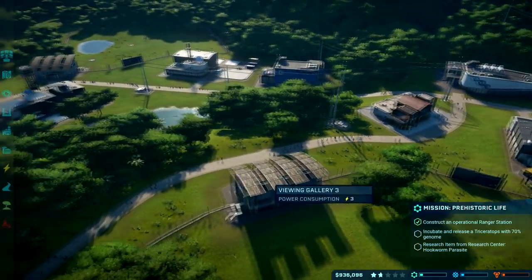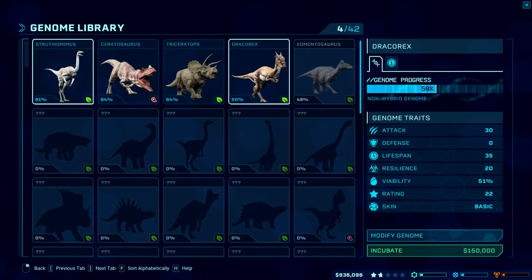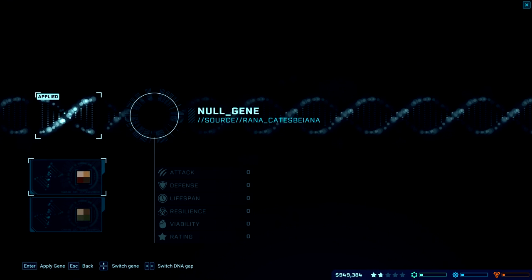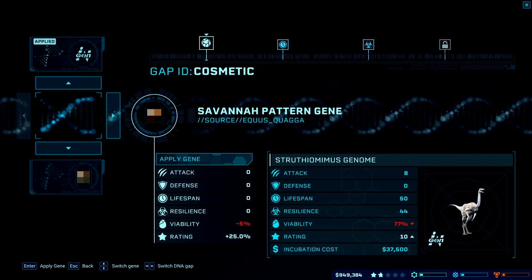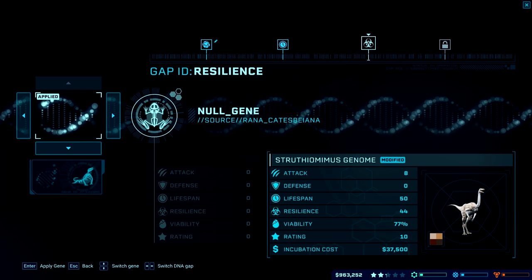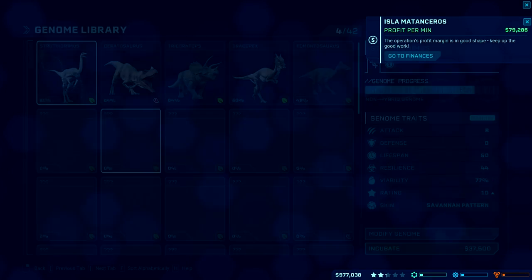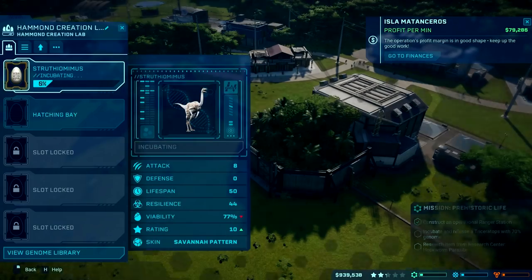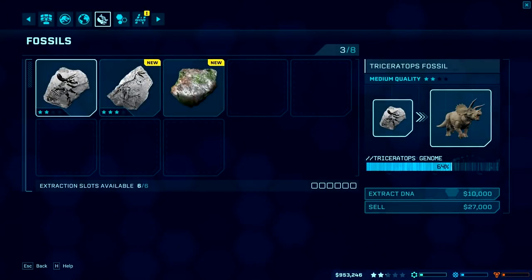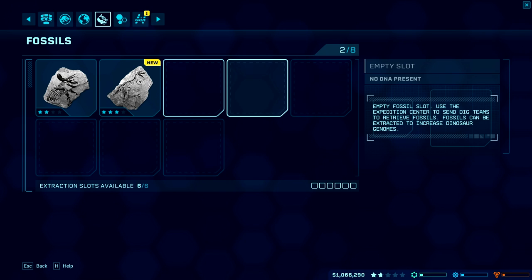The Struthomimus is kind of the only cheap dinosaur, and I think it's because we're supposed to make a big herd of them. I might just put another one out there — I kind of want to make one with the savannah pattern just to see the difference. Applying genes does reduce the viability of your species, which means they are more likely to not hatch if you mess with their genes too much, and they cost a little bit more. But I believe all the modifications you do will increase their rating so visitors like them more.